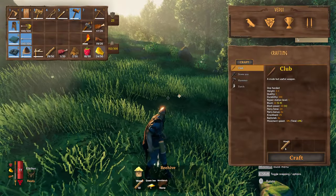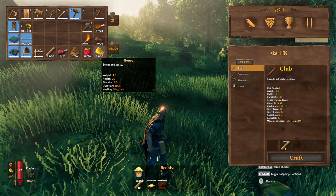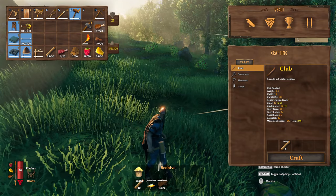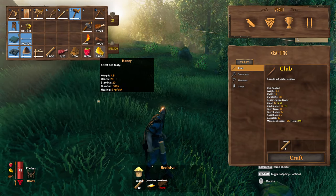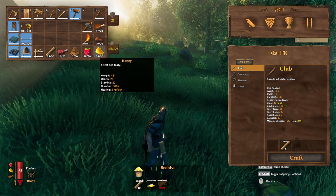What's honey used for? Well, if nothing else, it's useful for simply eating it. I often use it because I end up with a lot of honey, so I'll eat some honey, which has a good heal — it's 5 per tick. The health is only 20 compared to, for instance, the 40 for the cooked meat, which has duration 1200. This has duration 300 only, so it lasts a lot shorter, but I'll heal up a bunch of it and it's easy to have.